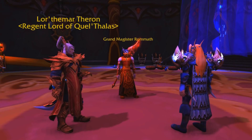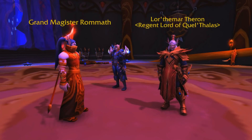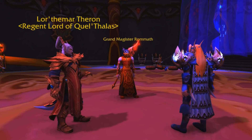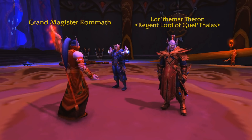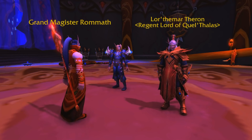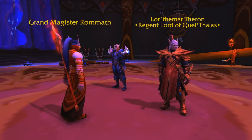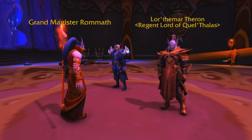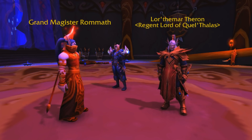"Rommath, you stand accused of high treason to Silvermoon and of being a member of the Twilight Council." "Ah, the long knives come out. Is there proof to these accusations?" "This document — I'd recognize your handwriting anywhere. You leave me no choice, then." "It's a pity, really. I had plans for our people. There is a war coming, and I've chosen to be on the winning side. You forced my hand a little early, perhaps. But I think you'll find I'm still playing from a position of strength — feel my wrath!"